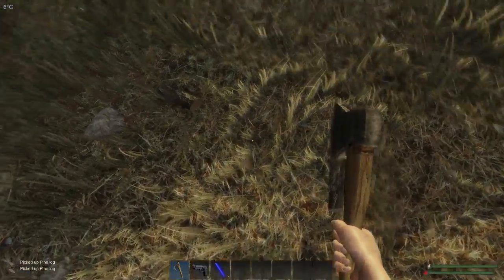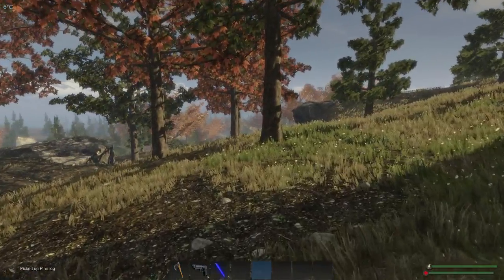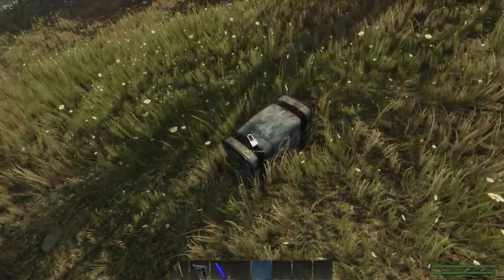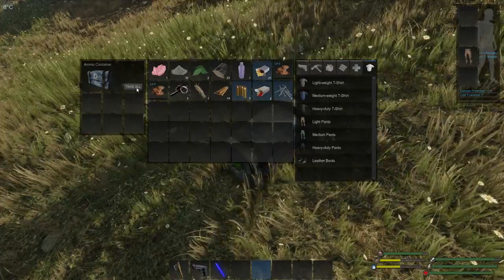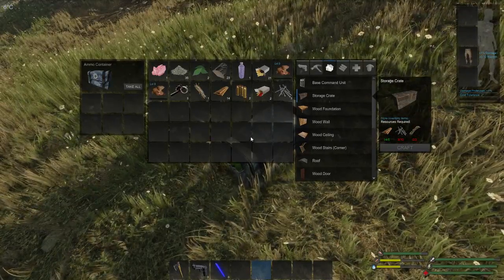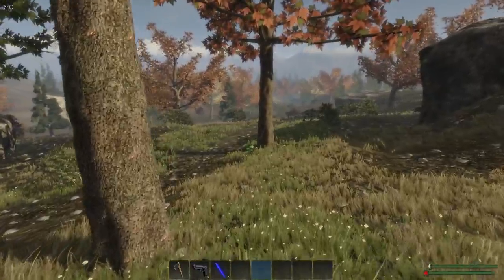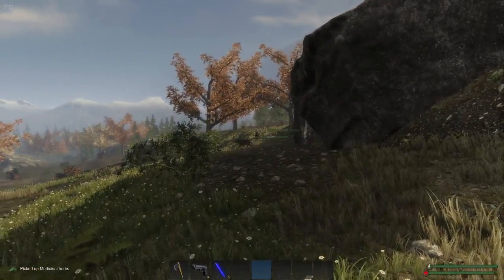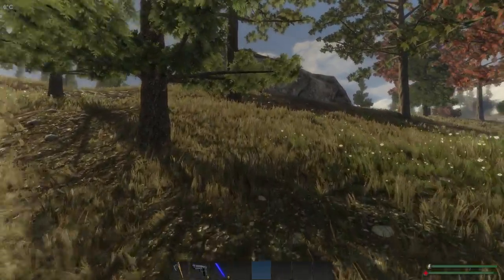That'll do wood-wise. I'll put my axe away — no point in having it blocking my view. Now I need to find nails and a chicken. Oh look, there we go — free nails! Three down, nine more to go. Actually I think it was 10 total, so seven more nails needed. I still need fiber too. There are medicinal herbs and lots of warps over that way, so I think we'll go in a different direction.